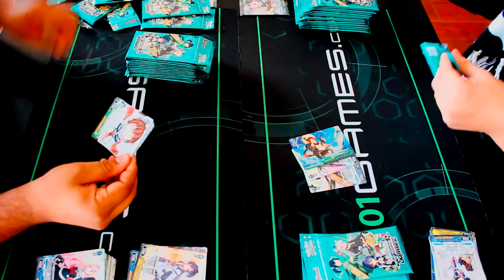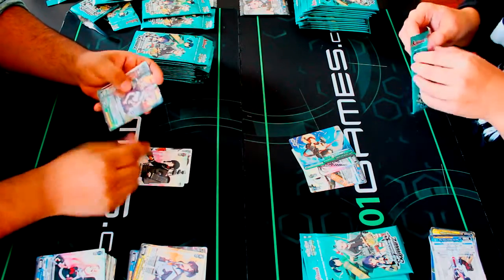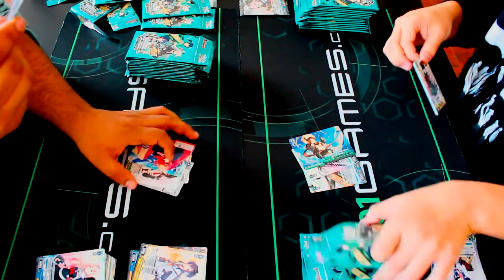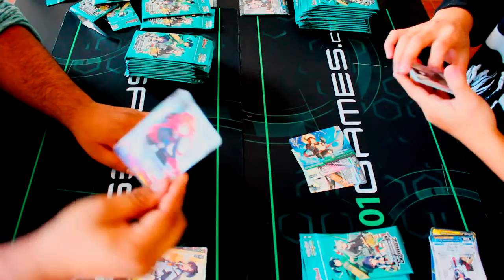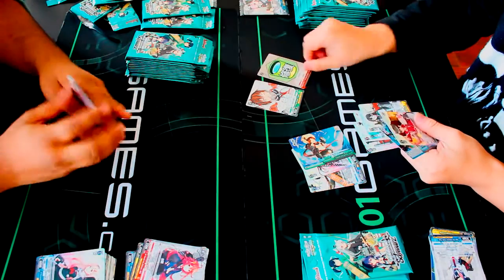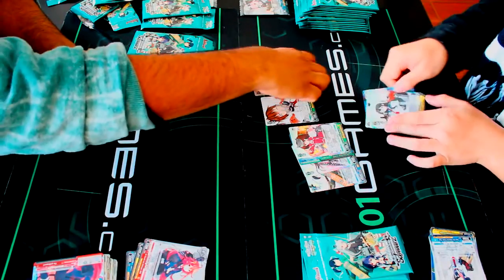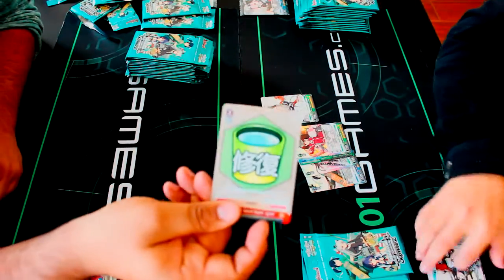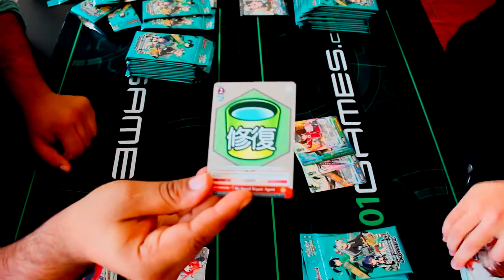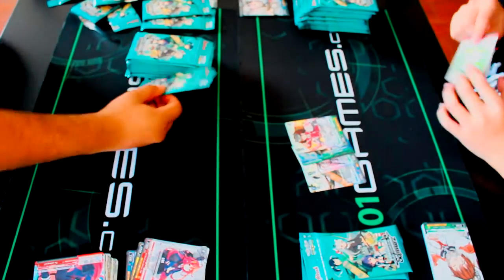Pack 4: I got a rare Mutsuki-class destroyer - Udakai - and I got the Bucket card! Best card in the game right now. If you guys don't know what this card does, it's a 2-0 event: when you play it, salvage a level 2 or higher from your waiting room. That's it. It does what it needs to do.